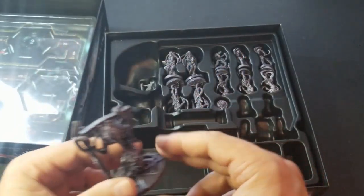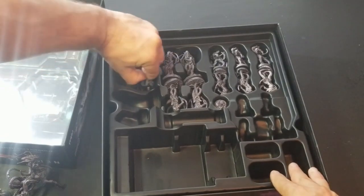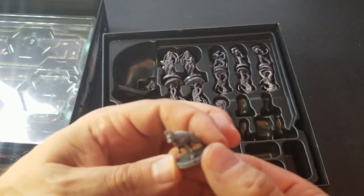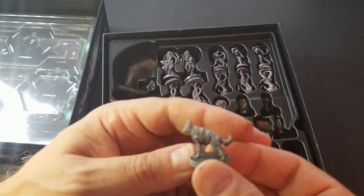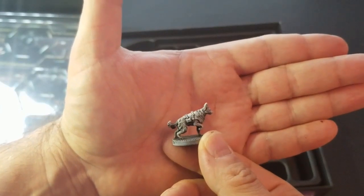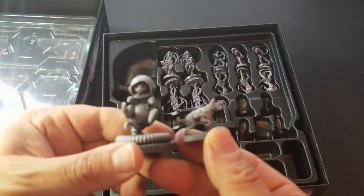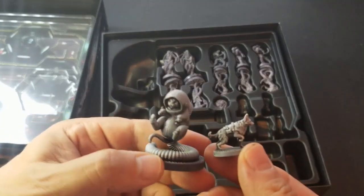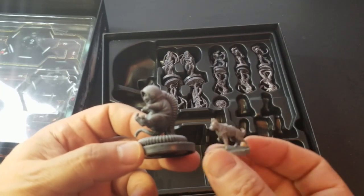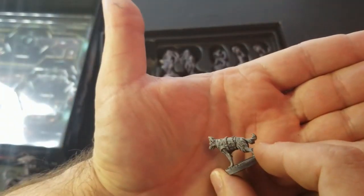I wouldn't call it metallic. Looks like we have another hero — this is a dog. He's more in scale compared to the other figures than the cat. Let's bring the cat back up — this cat is just huge compared to that dog. It kind of looks like a German Shepherd wearing a vest of some sort.